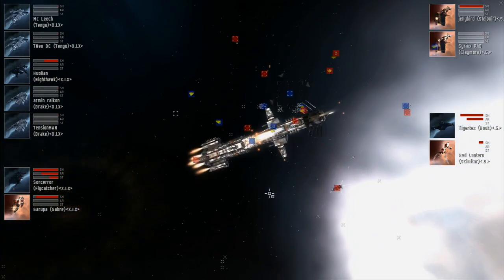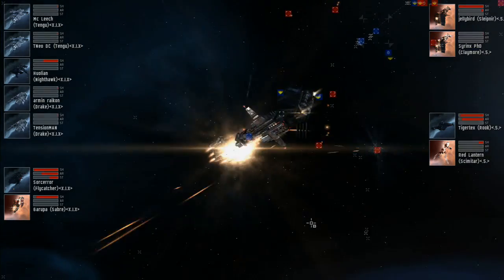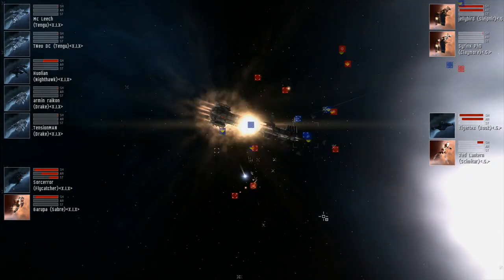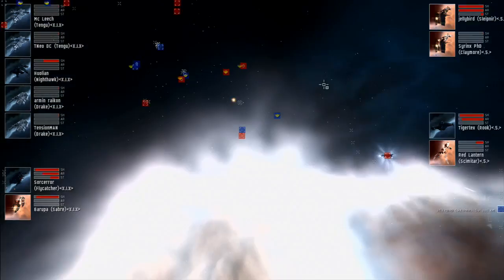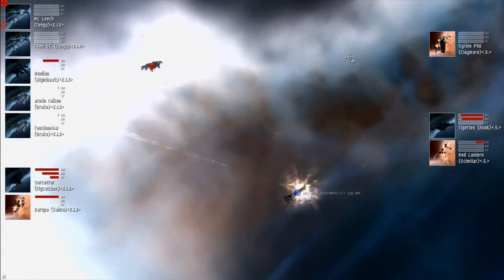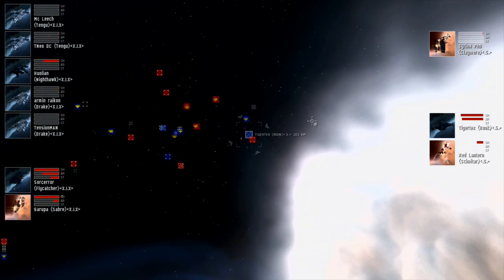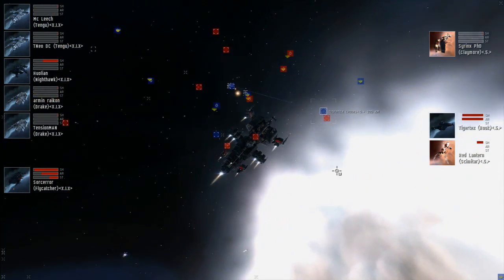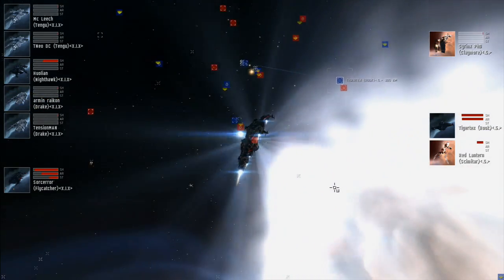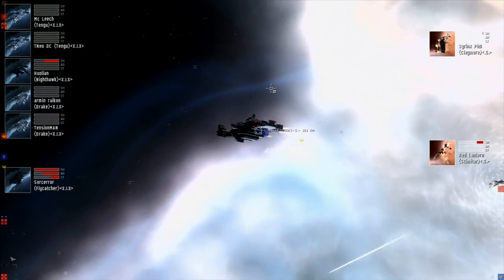The Sleipnir is about to enter armor and will be hurting badly after that. The 5's Rook is also taking a lot of damage and is in deep armor. The Sleipnir is now in armor — both ships are going to be down in seconds. Legion of Death is doing okay, their Flycatcher and Sabre are both taking minor damage. There goes the Sleipnir for the 5. The Rook is close behind, getting a little shield rep from their Scimitar who is still alive. Unfortunately the Scimitar was trying to keep the Rook up and left the Sleipnir alone — and now the Rook has gone as well.